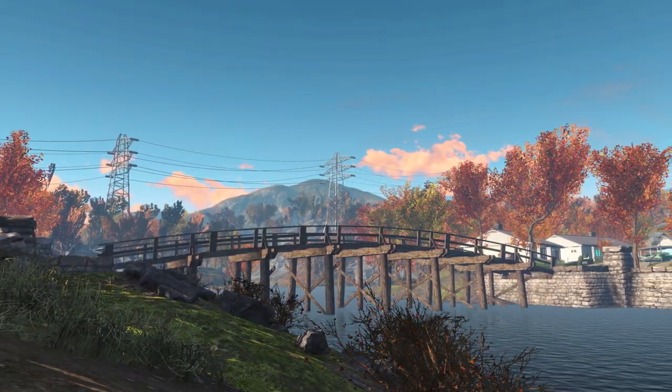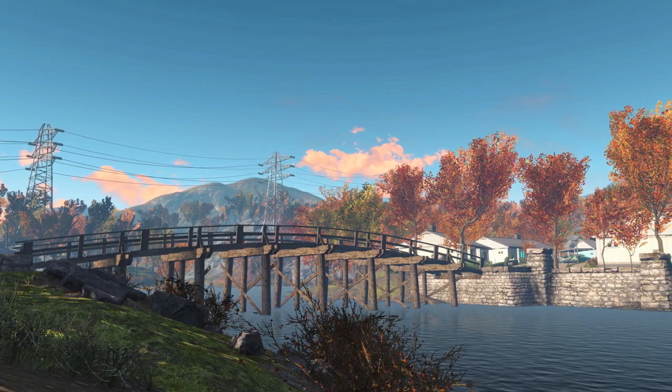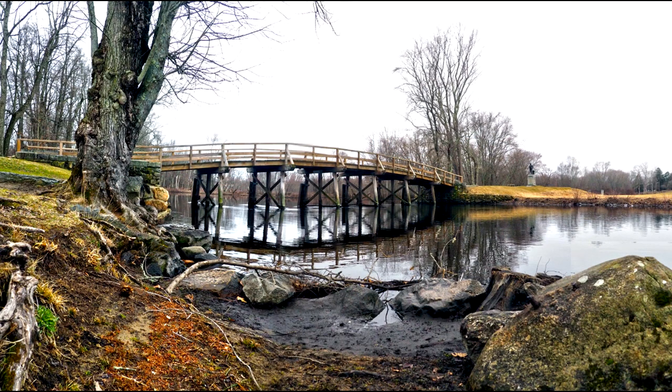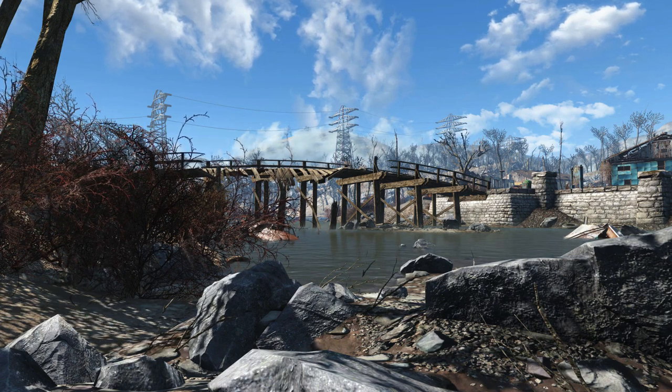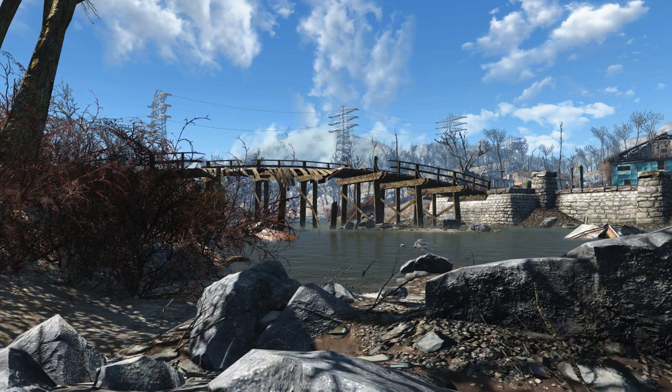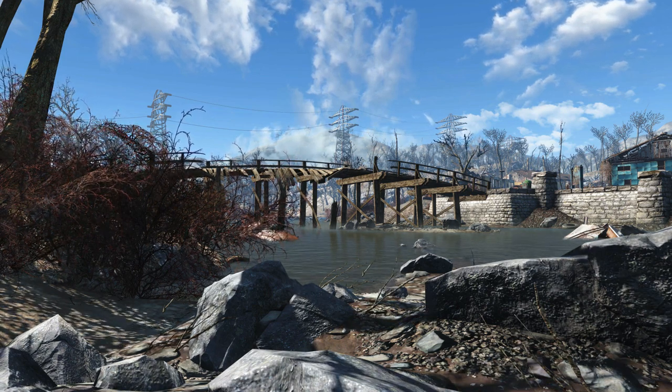Let's take a look at the bridge in pre-war Sanctuary in Fallout 4 — looking rather marvellous in all its splendid beauty. If you look at the photo I took of the bridge in real life, it's actually very similar — it's got a very similar construction, it's the same bridge, you can tell. Even down to the stone blockade on either side of the bridge. And the photo I took is very similar to how the North Bridge looks after the bombs go off in the game, apart from the bridge being wrecked in the middle. The landscape just looks very similar to what it was like in real life.